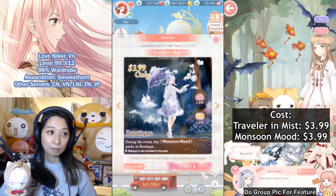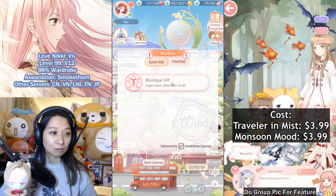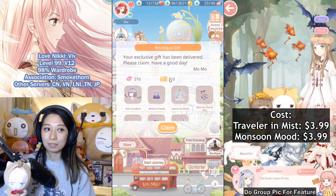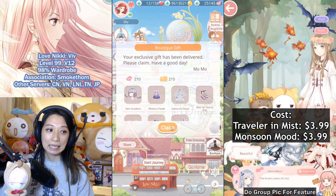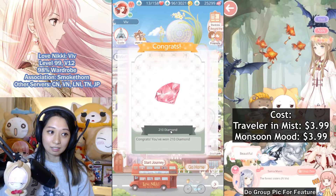I can only buy this pack one time, as it should be, because why would I buy it more than once? It's going to show up in my mailbox right here. Normally, for packs with VIP EXP, I would save it in my mailbox for a cumulative recharge event, because this will make your next cumulative recharge event cheaper. But for me, I am going to claim this right now to show you how it looks like — let's do it!